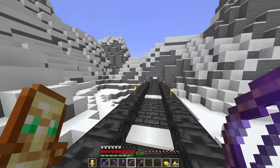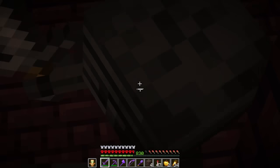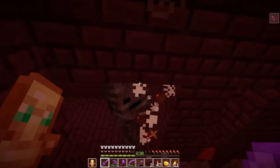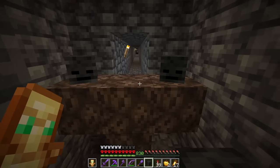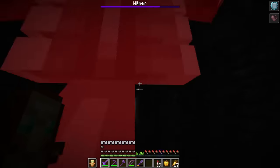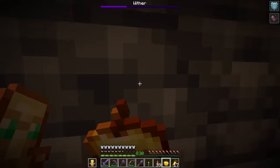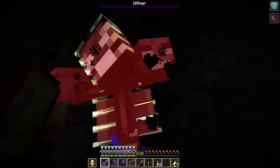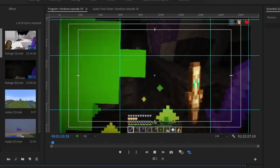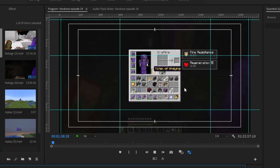Now let's get one of the hardest items in the game. For this, we're going to have to head to the Nether. We need four wither skeleton skulls and three soul sand to get ourselves a Nether Star. The Wither fight is intense — look at his health, and look at mine. Thank god for this armor. We have ourselves a Nether Star. Thank God we got another Totem too.